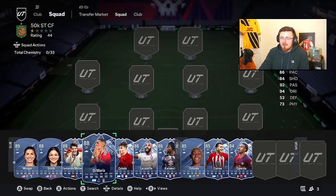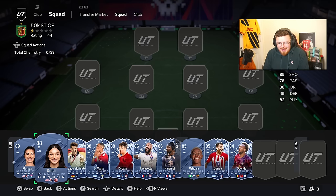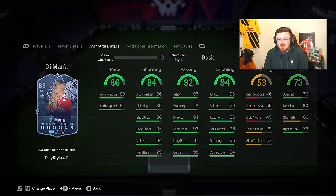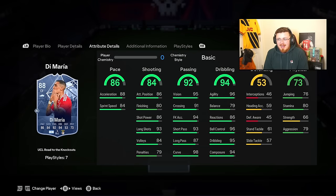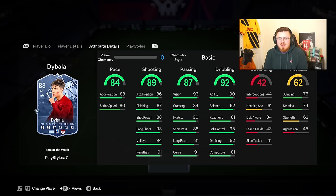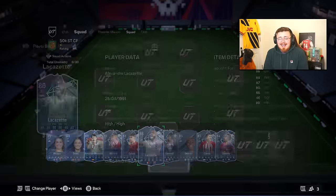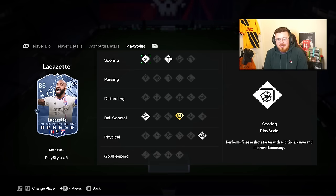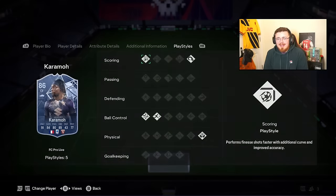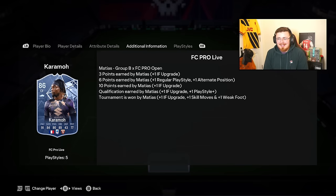For strikers and centre forwards under 50k, we've got the two USA girls Morgan and Smith - you know the deal. Di María is a very nice option with great dribbling stats that literally glide across the pitch - 96, 95, 94 on the key stats. Dybala with brilliant finishing and Finesse Shot and Technical is great for Serie A. Lacazette is a lethal goal scorer with Finesse Shot, Power Shot, Technical. And Karamo has just dropped again - Finesse Shot and Technical - he went from 100k down to 20k so maybe not a bad idea to get him now.